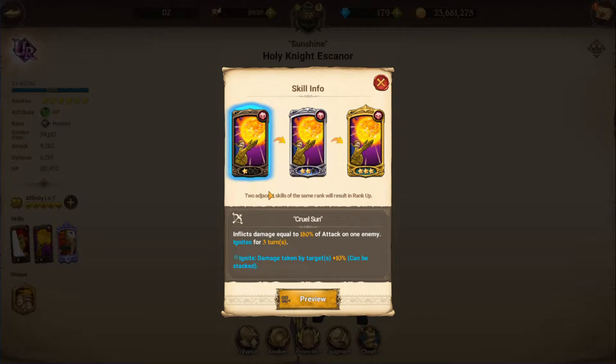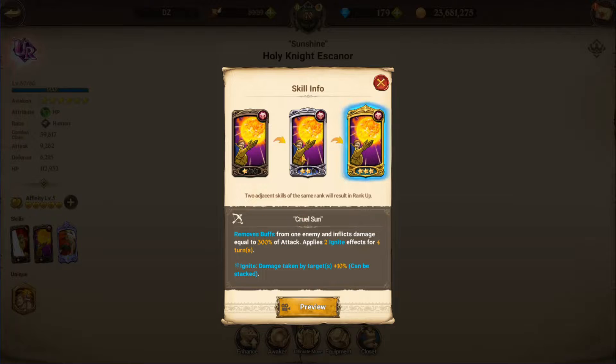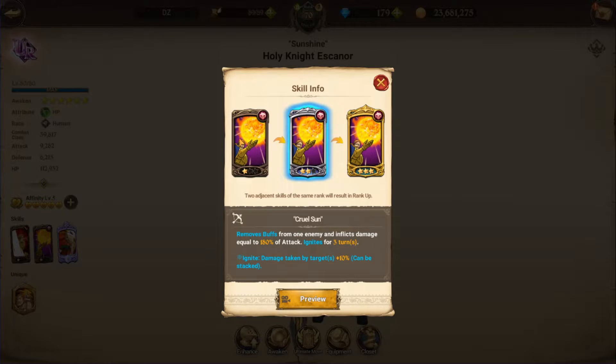His second skill, Cruelsun: basically 180 damage and an ignite, 180 damage and an ignite with buff removal. Rank 3 does 300% damage with 2 ignites and buff removal. This also lasts for 4 turns, and rank 2 is for 3 turns. So it's nice.